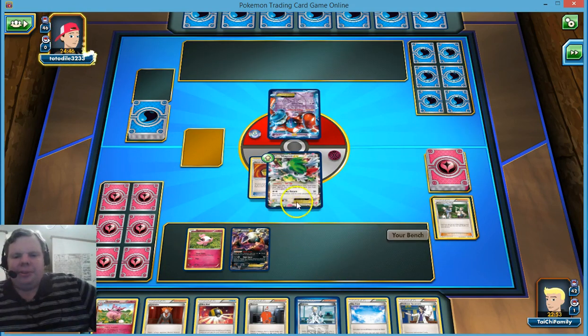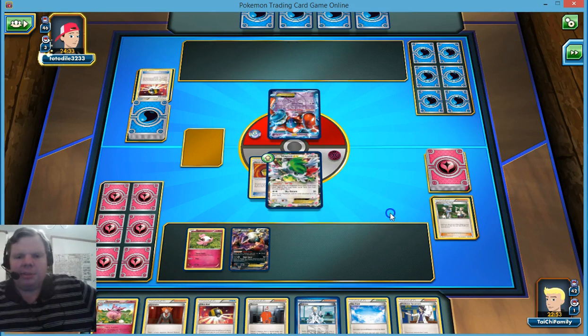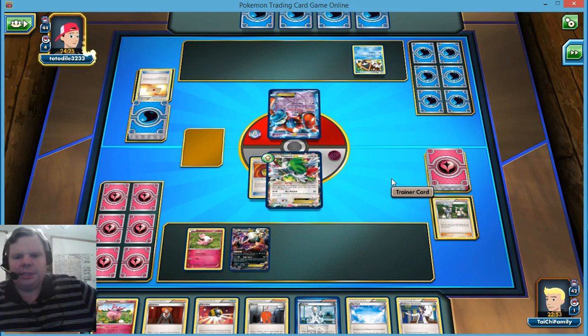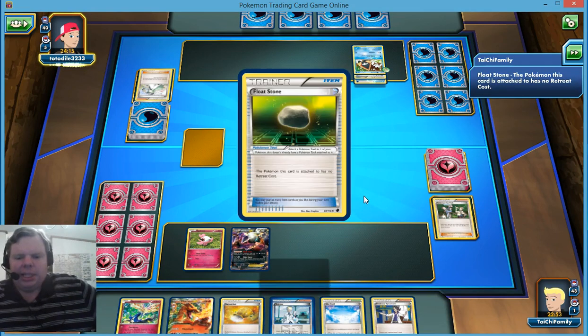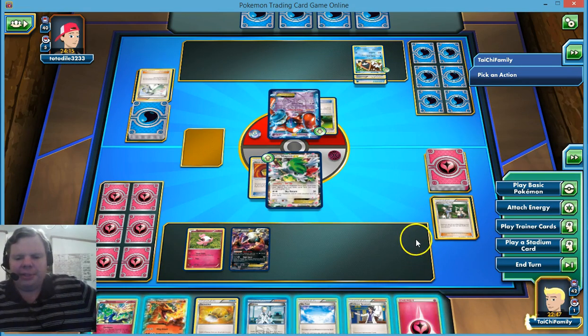I don't really want a DCE. I need to get a Rainbow Energy in play — at least one badly. But next turn we'll at least get Aromatisse out. He gets Snorunt, plays Professor's Letter for Water Energy, attaches it, and ends. We still didn't get an Energy drop. Wow. We finally get an Energy drop but I'm not sure that's the Energy I want.